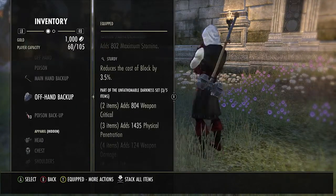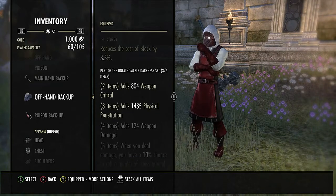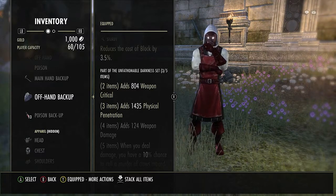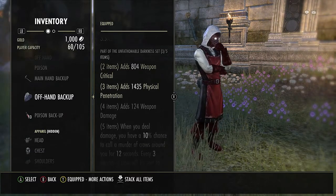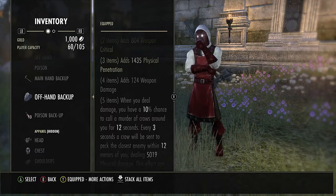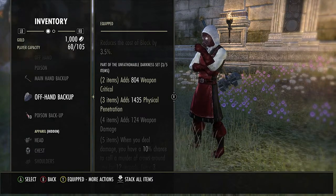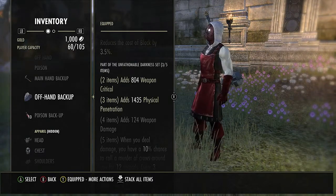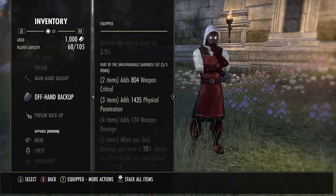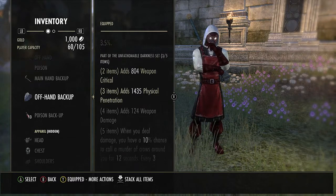The first set is Unfathomable Darkness. This is the somewhat different set — I don't see many people running it. It gives weapon crit, physical penetration, and weapon damage for the two, three, and four piece. The physical penetration is unique; you don't see that in any other sets right now. There used to be a set called Arms of the Ancestors with three-piece physical penetration, but that set has since been removed from the game.